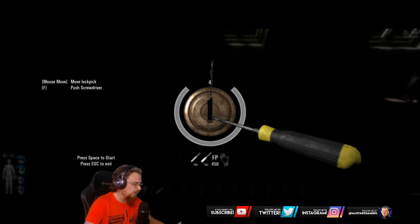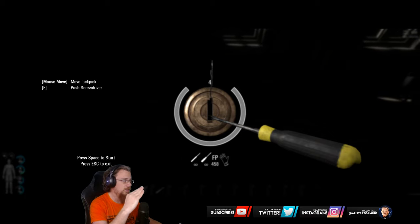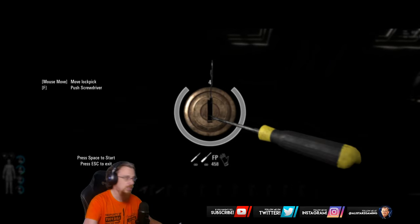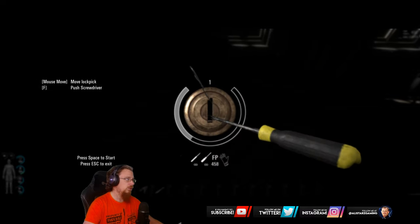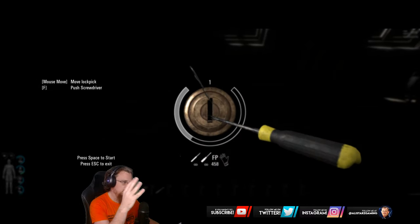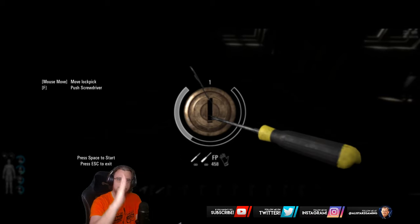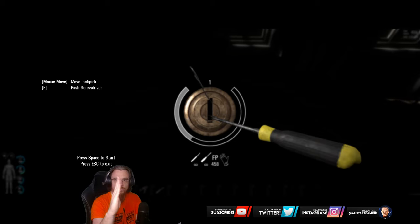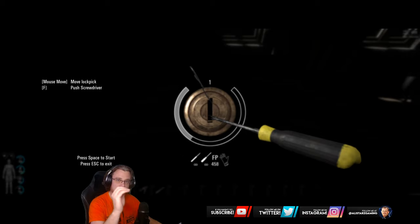The way I do it is you want to find that sweet spot where you are going to be able to start turning the lock. I try to search in increments of about 10 to 15 degrees to find the sweet spot. Your lock pick starts exactly at the 90-degree angle, and then you've got to try and find it. The way you have to do it is really tap F.